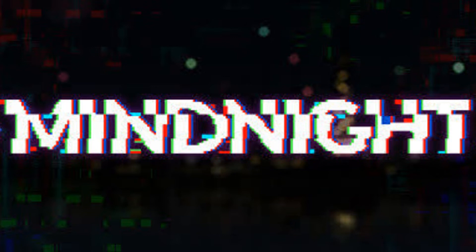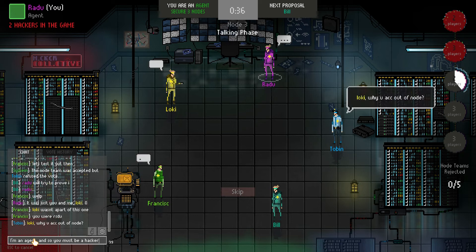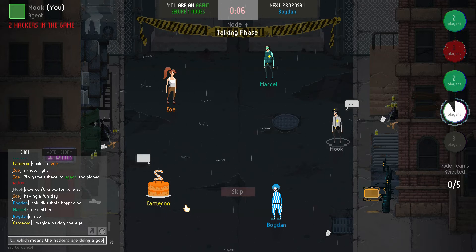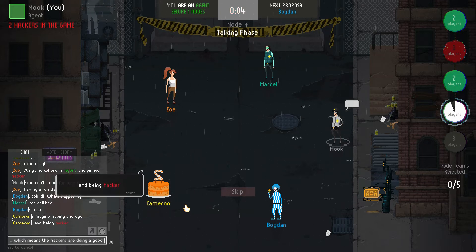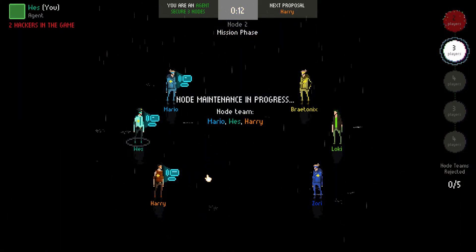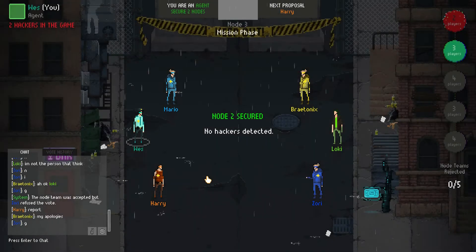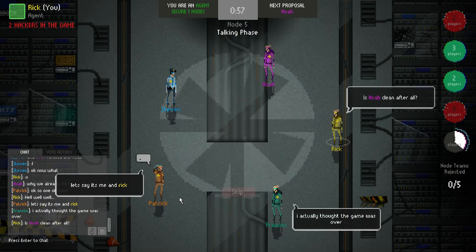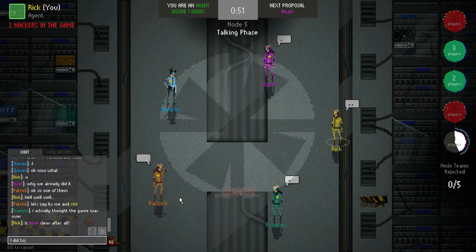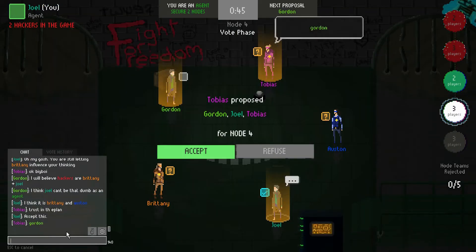Mind Knight plays like an online version of classic party games like Werewolf and Mafia. The rules are extremely straightforward and simple. Players are divided into two teams, agents and hackers. The hackers' goal is to infiltrate the system, while the agents' goal is to figure out who the hackers are and keep them out. What follows is entirely based on communication and conversation, as accusations fly and players make attempts to convince the others of their own innocence. What results is a game of lying and logic, of deception and deduction.